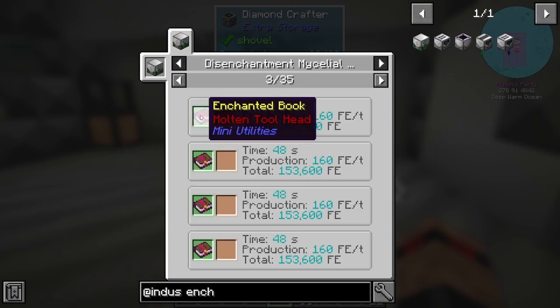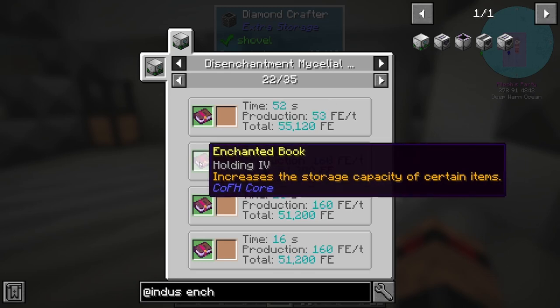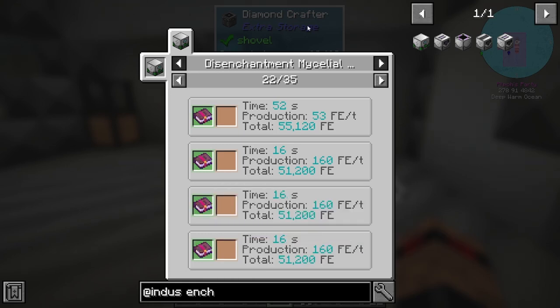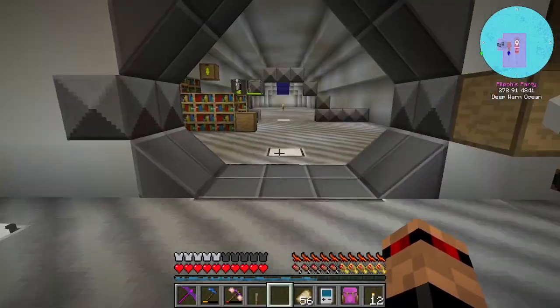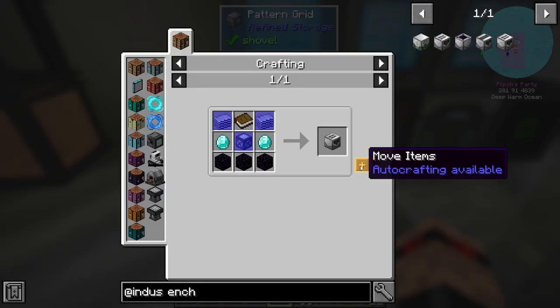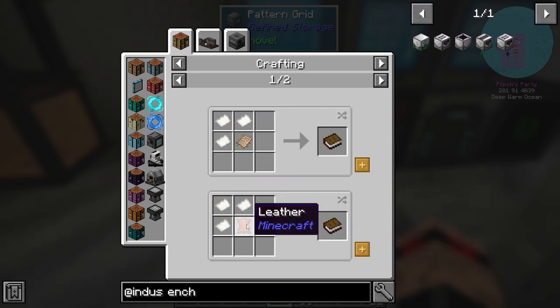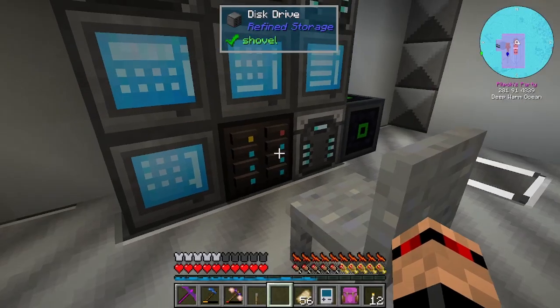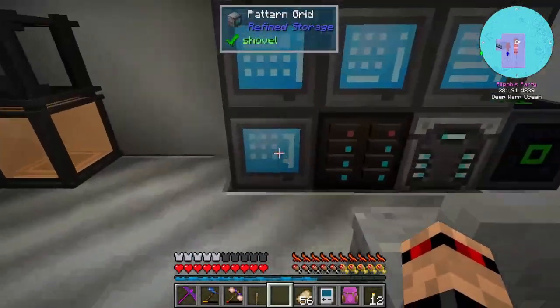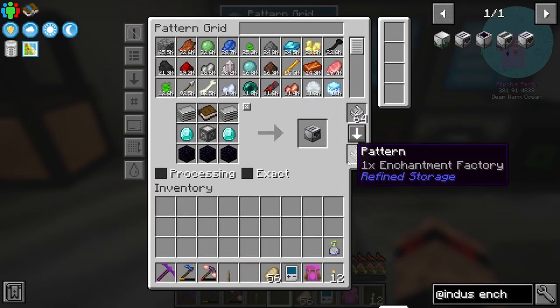Some of the enchants are better than others - molten toolhead, protection four, efficiency five - that only gives a fair amount. I'm sure they've balanced it to give a good amount of FE. Now we're going to set up the recipes for these. You need books - you know how to make paper, we've got a ton of leather thanks to our passive mob farm, and that's a vanilla recipe.